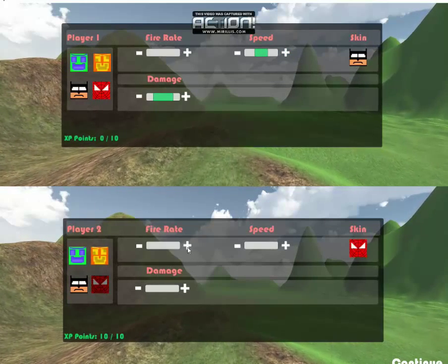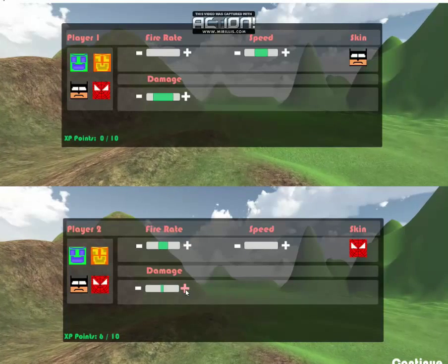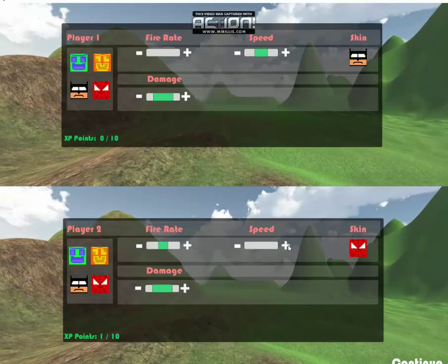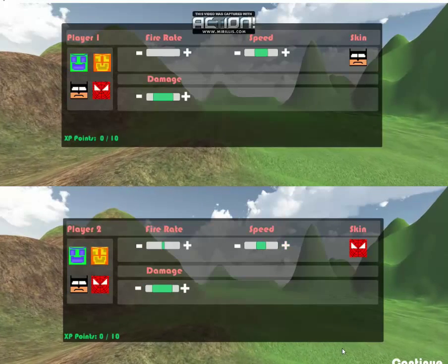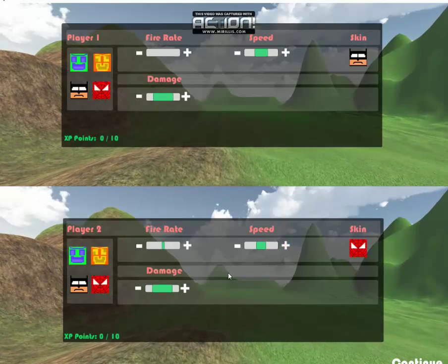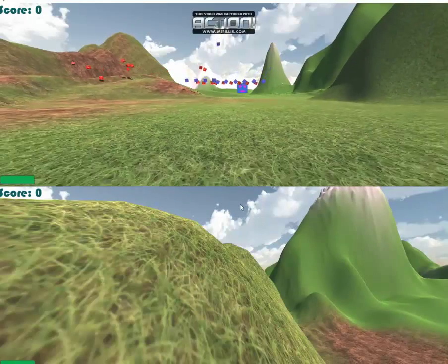And for Player 2, let's choose Spider-Man, give him a little bit of fire rate, damage, and a little bit of speed as well. After choosing the three characteristics, let's hit Continue.